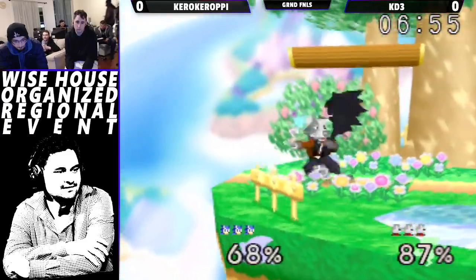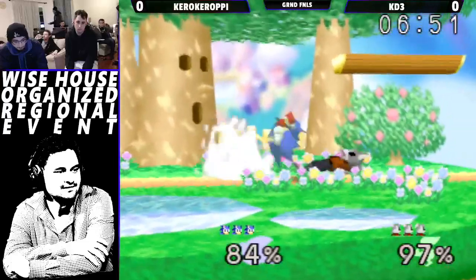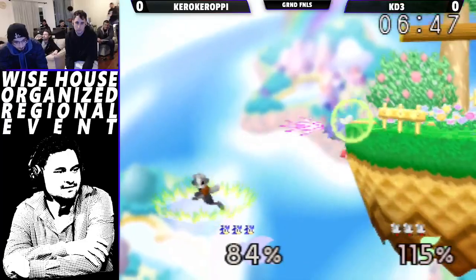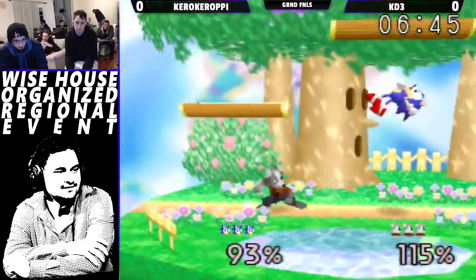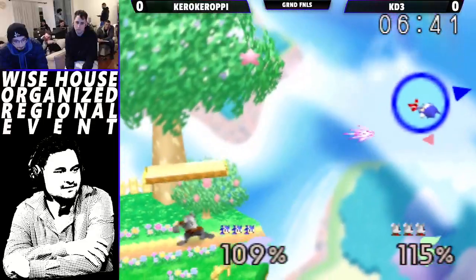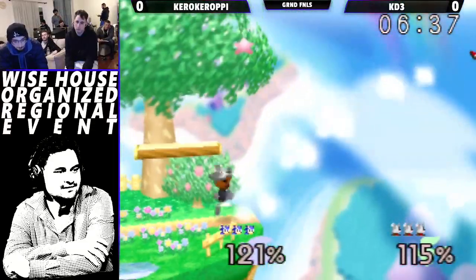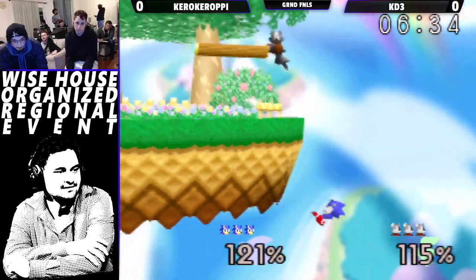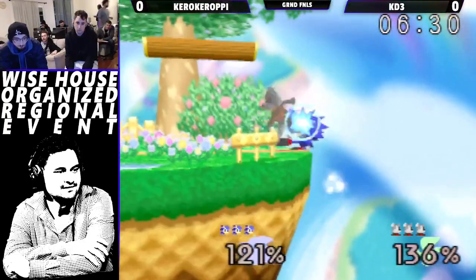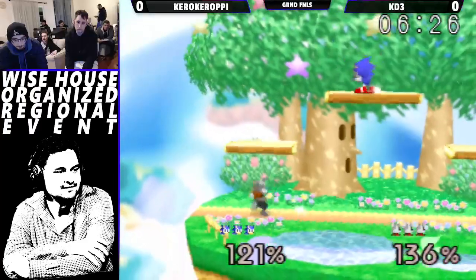But you can just up smash and use that to start a combo instead of going for the tech chase. The down air is nice to lead into the up tilt at certain percents for sure, but at low percent that's when you do the up smash. Oh, KD3! I'm also saying at high percent — to kill, yeah.